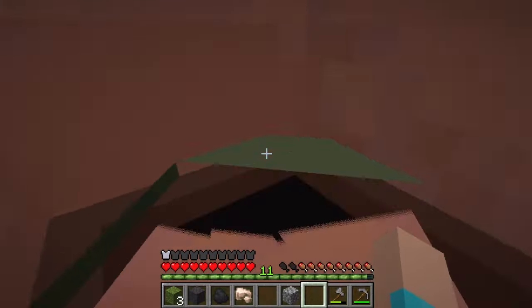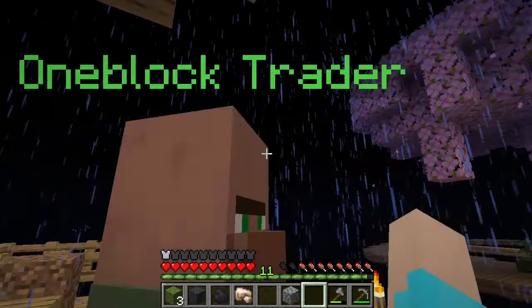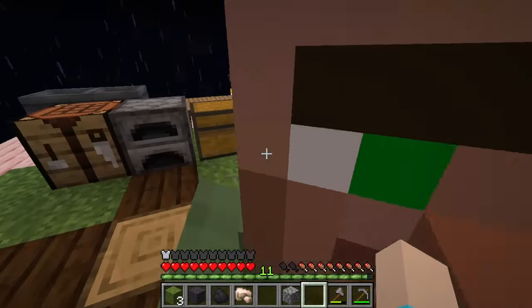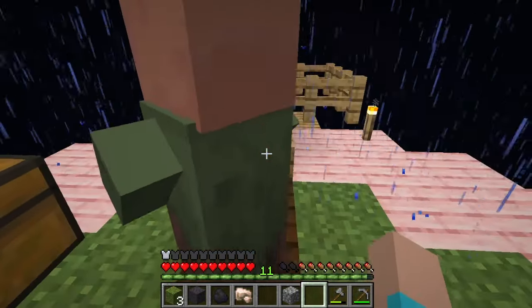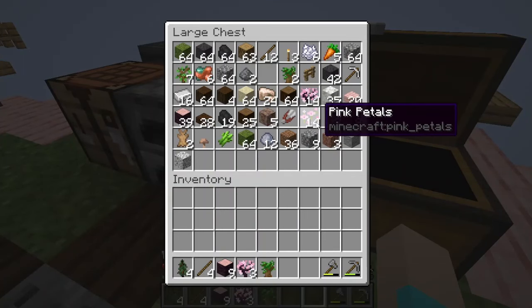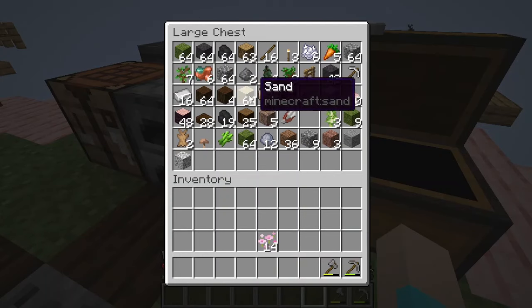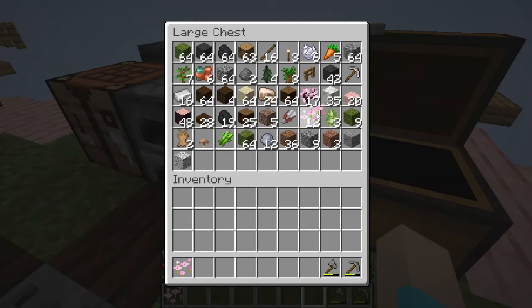Sir, there are dangers in the night such as phantoms, so if you could cooperate that would be really helpful. Now that we have some flowers and we have sand, we could try to grow a beehive so that we can at least have honey bottles as food if nothing else.